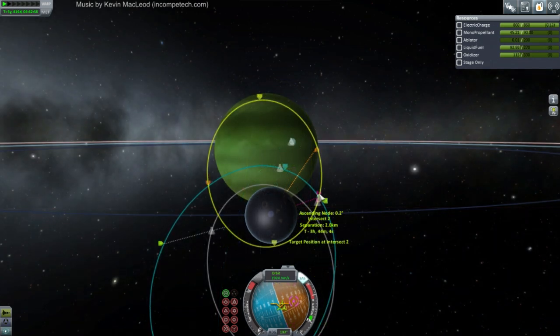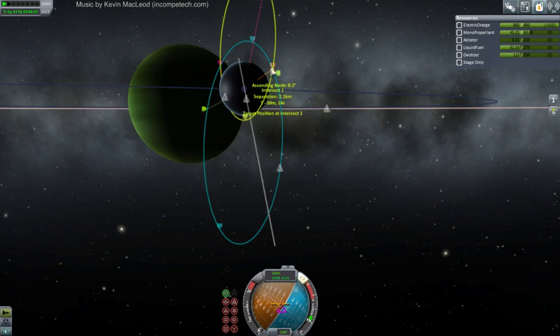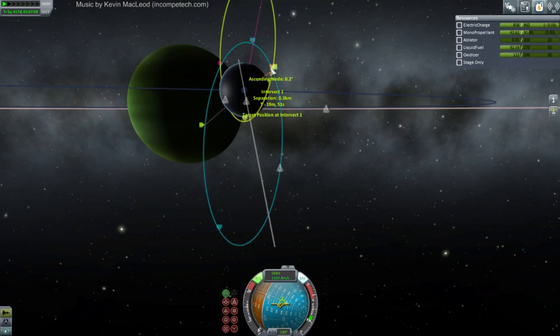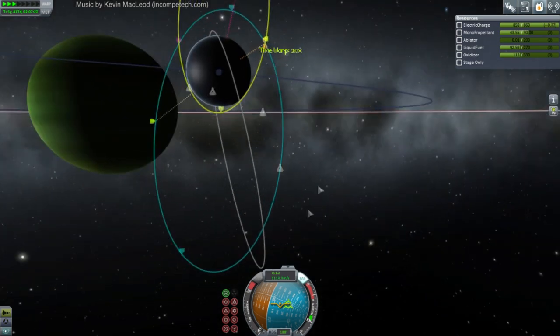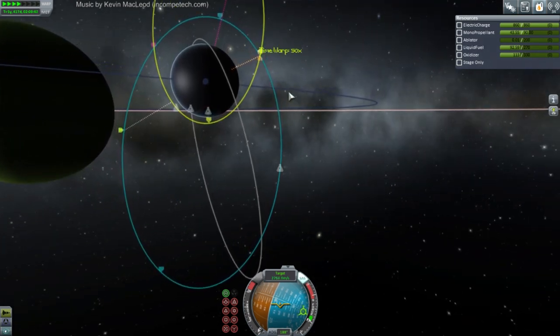Two kilometers. Just turning around gets it between 0 and 2. Let's get closer. Now let's see if I can use some mono-propellant to get us a little bit closer here. I think 300 meters is good. But how fast is the gap closing? Wow - okay, that's because we're going in opposite directions. This is still going to be a tough correction - we've got a lot of difference between us and the target.